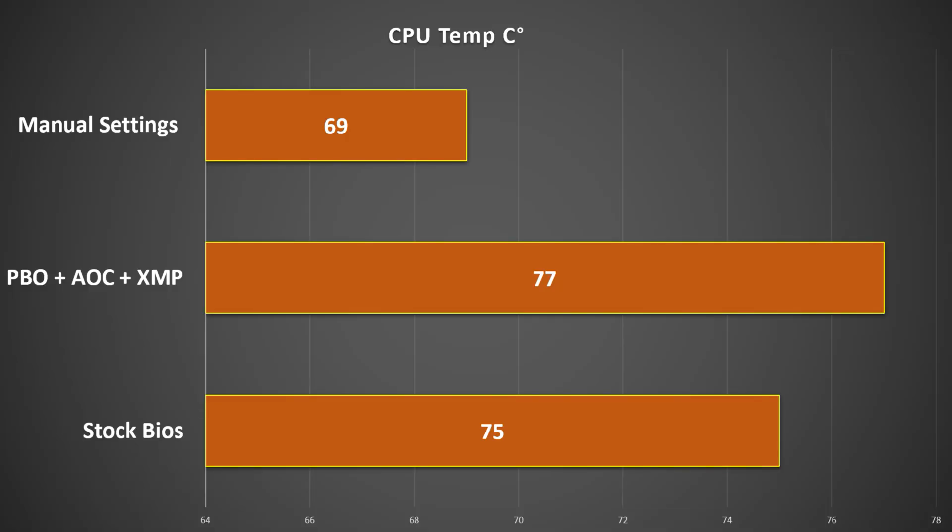As you can see, we just peaked at 69 degrees with the overclock, achieved thanks to the lower voltage. With PBO enabled we hit 77 degrees while benchmarking. So not only have we achieved higher clocks, a faster CPU, higher frame rates, and higher benchmark scores — we also have a much cooler CPU, which means a more stable and quieter PC. Overall it's been a really good result.